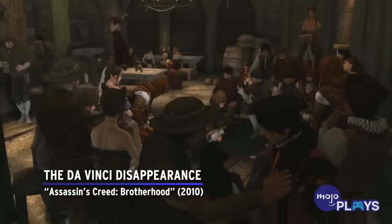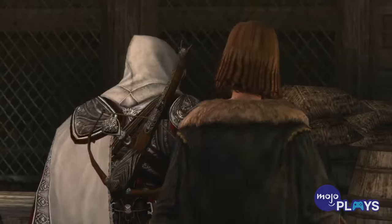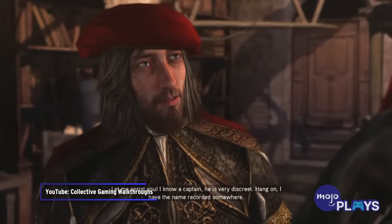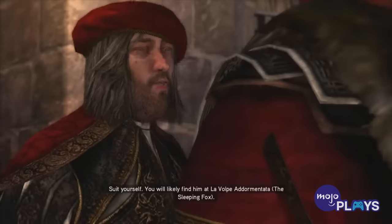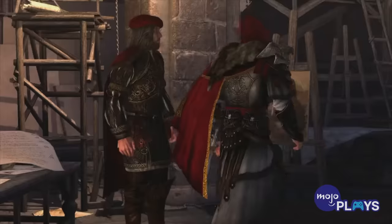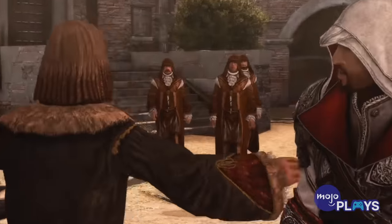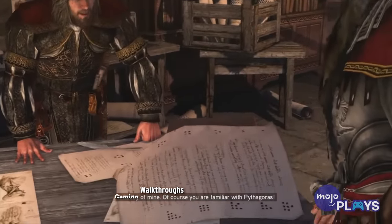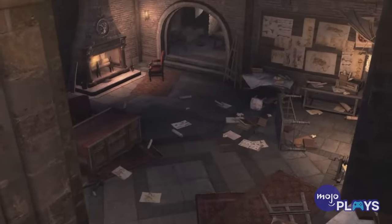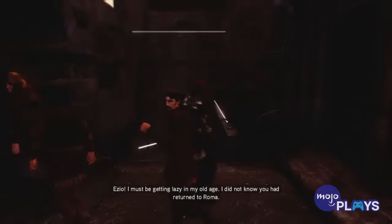The Da Vinci Disappearance, Assassin's Creed Brotherhood. If there's anything fans of Ezio's trilogy can say, it's that there's always room for more Da Vinci. The Da Vinci Disappearance was DLC for the fan-favorite Brotherhood, and took place within the story of the original game, between sequences 8 and 9. In it, Ezio searches for Da Vinci's lost paintings in order to find the entrance to the Temple of Pythagoras. Da Vinci has been kidnapped by a cult known as the Hermeticists, who desire the temple for themselves. Ezio comes to old friend Leonardo's rescue, and the player gets to spend some time on puzzles with the famed artist and innovator.